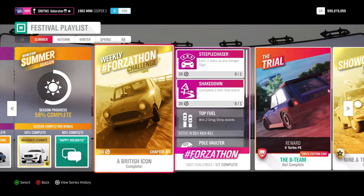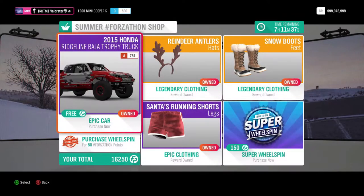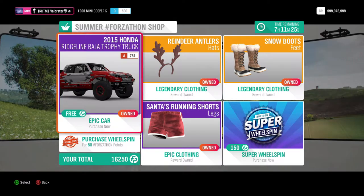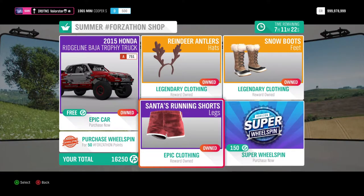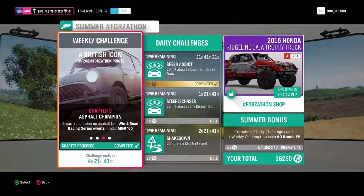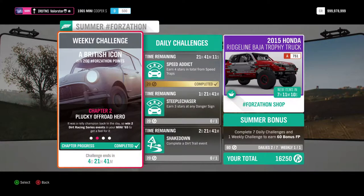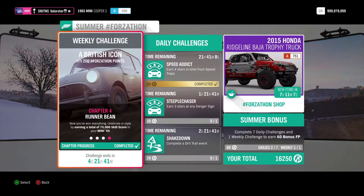Now let's go to the weekly Forzaton. The Forzaton shop — as you can see there's a Honda Bio Truck in it. If you don't have it you should get it because I actually used it for the PR stunts. And then we have of course the Santa stuff. So let's have a look at the Forzaton. We need to have the 1965 Mini Cooper S — I'm already in that car. You need to win two dirt racing series, two road racing series, and then we need a skill score of 75,000.